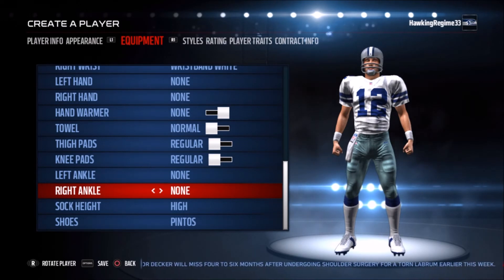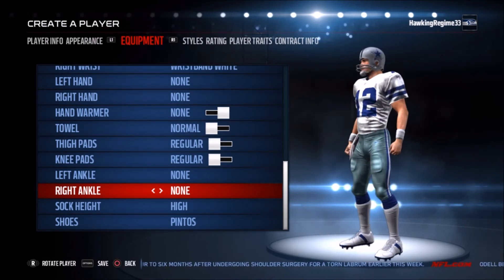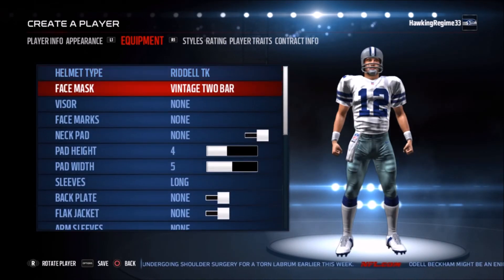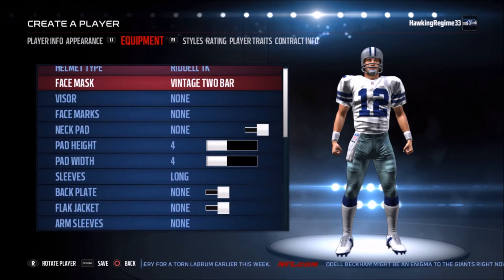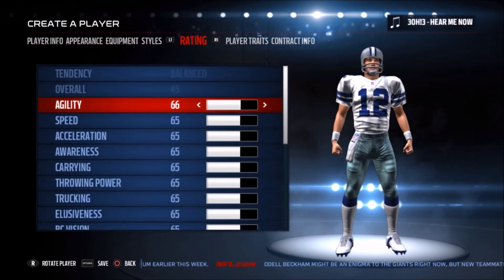It's a really good one especially if you're interested in learning about the players that created and made up what the NFL is today. As you see here, the high white socks — I always liked rocking the Pintos for the older players, it looks pretty authentic to what any cleats would look like in the 60s, 70s, or 80s. The wristbands, the helmet — really old with a two-bar — long sleeves, number 12. Looks pretty clean in my opinion.